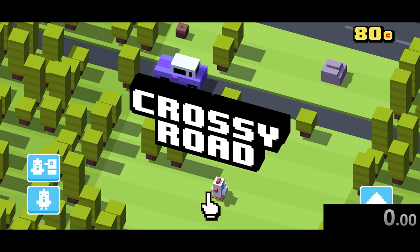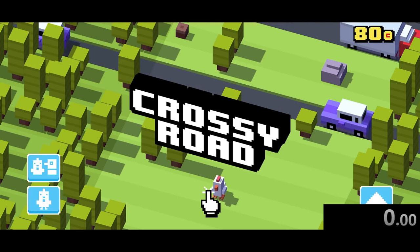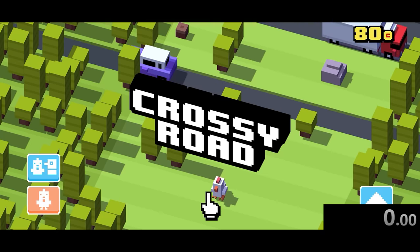Today we're speedrunning through Crossy Road, and it is just as simple as you think it is. We're going to be speedrunning getting 100 hops with this little chicken, so let's get started.